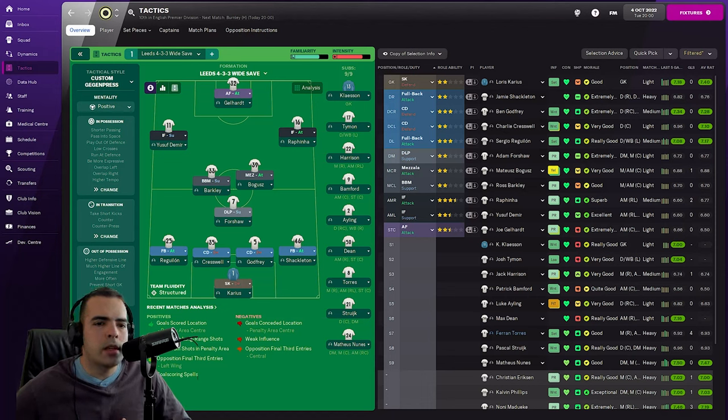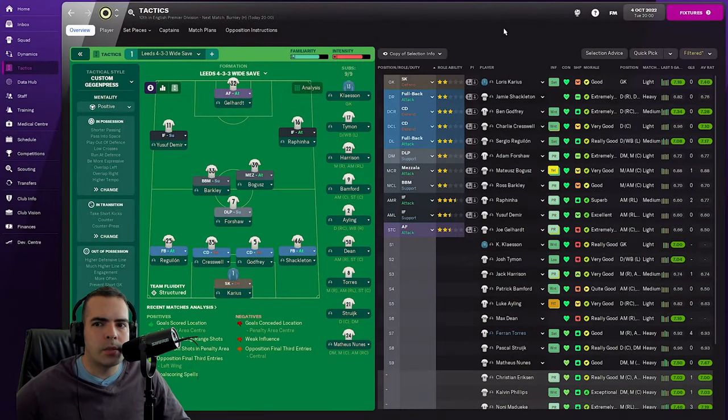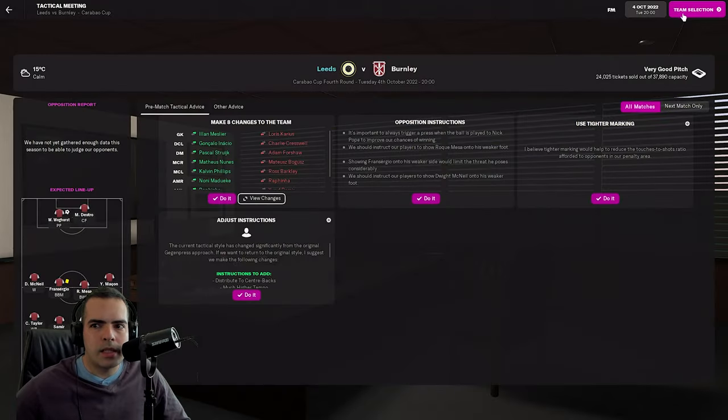We've decided to line up the following team: Karius in goal, a back four of Reguilon, Creswell, Godfrey and Shackleton. The midfield is going to be marshaled by Shaw, Barkley and Bogus. Up on the right-hand side we've got Ruffinger, on the left Demir, and up front Jalhart is getting a run out to see what he can do this season. He spent half of last season on loan and performed quite well, but hasn't had much game time this season.